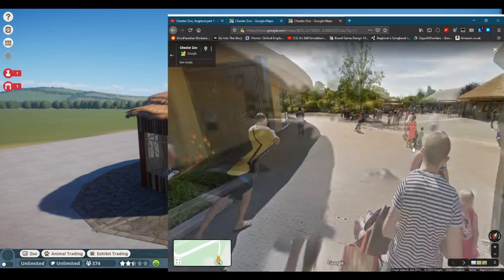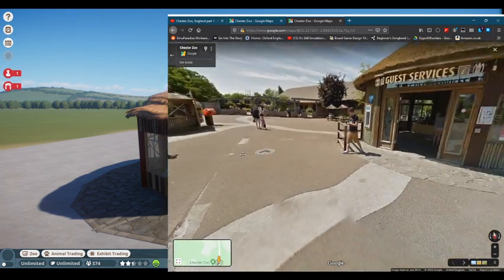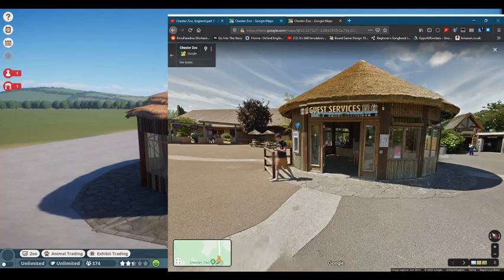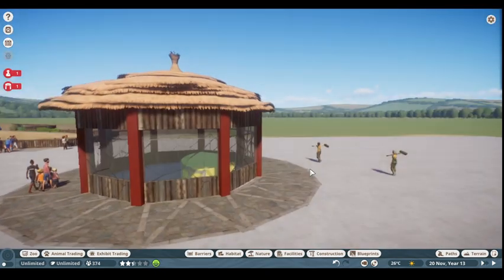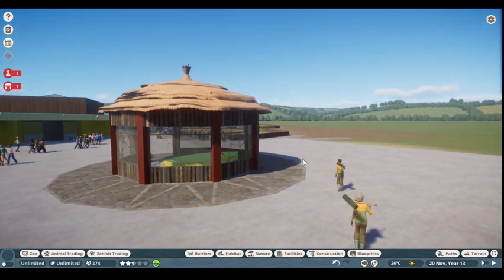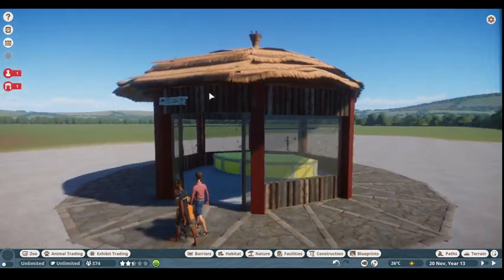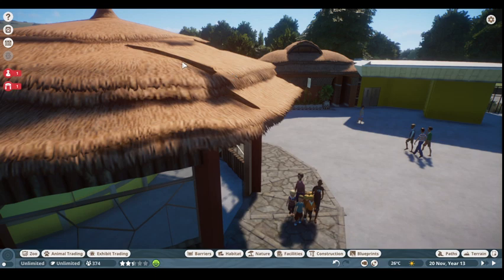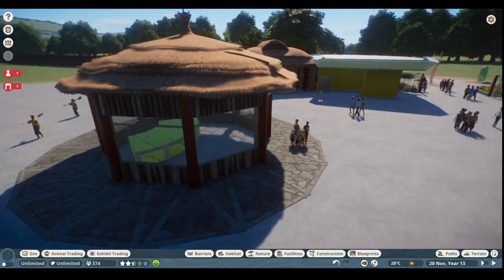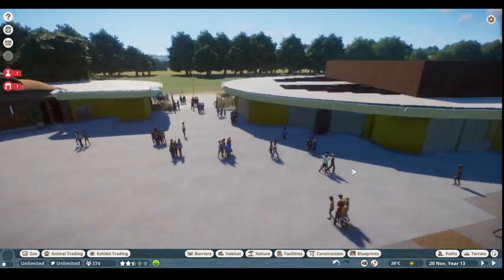If we come over to the map and have a look at the plaza section, this is guest services in real life and this is guest services in the game — it needs work, I know. The roof was a pain and it's the thing I'm least happy with; there are edges sticking out over the top. I will come back to it because I did figure out a bit more about the grid while building another building.